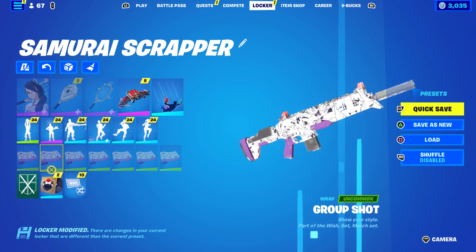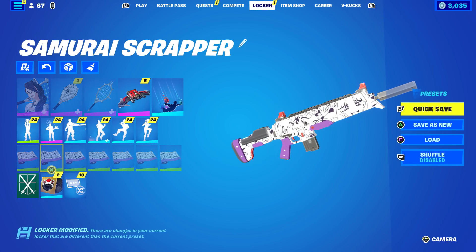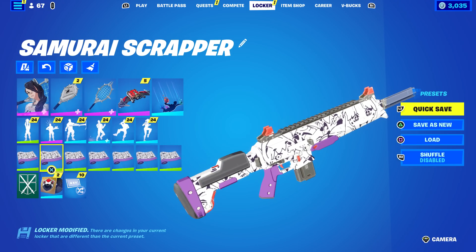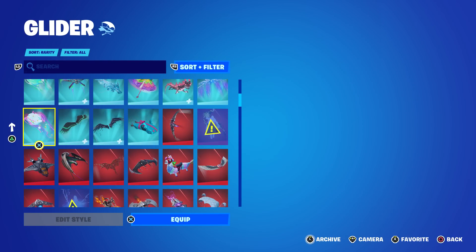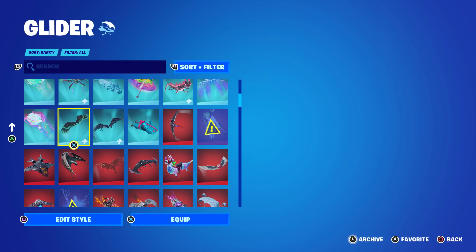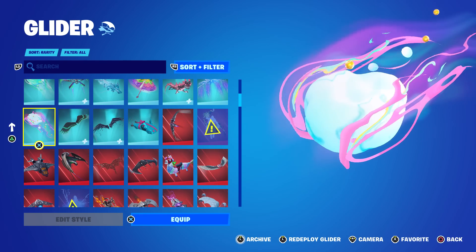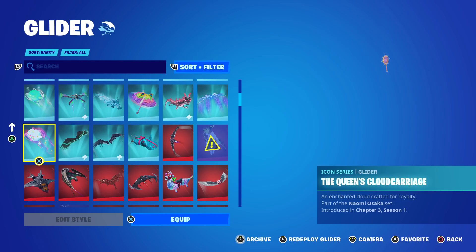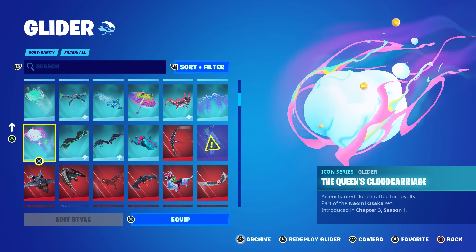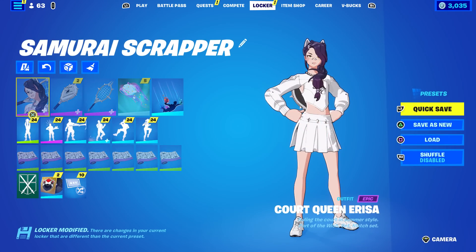The back bling is just a tennis racket cover and the pickaxe is the tennis racket itself, and then you get the Group Shot wrap. Sadly there's no glider, but there are two tennis gliders out there — the Queen's Cloud Carriage and the Cursed Haze Board — one is teal and one is pinkish blue. These are both part of the Naomi Osaka set.